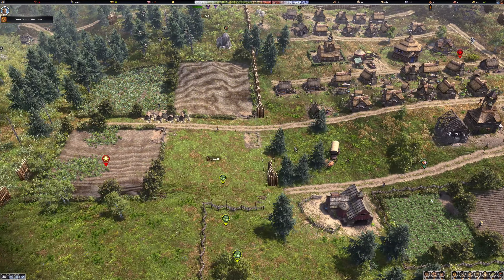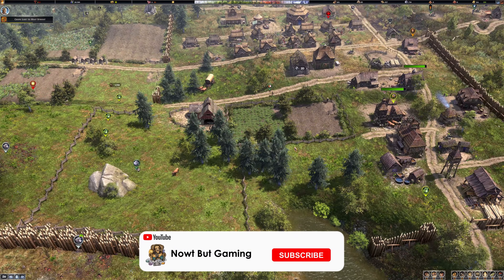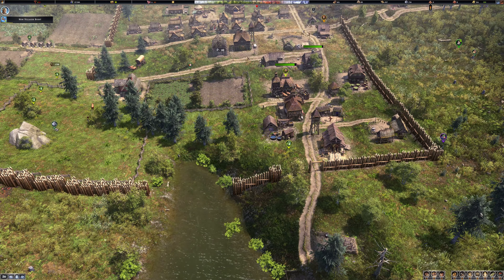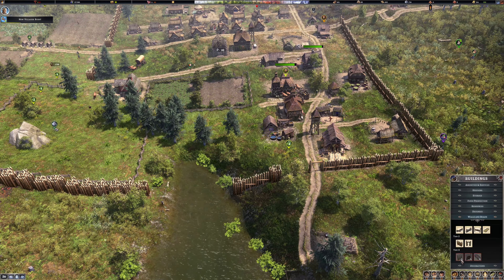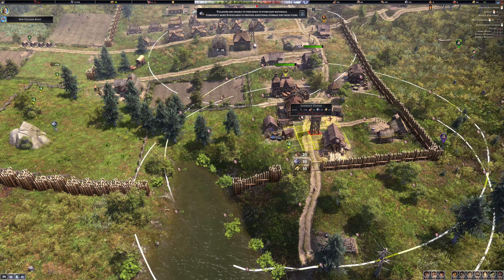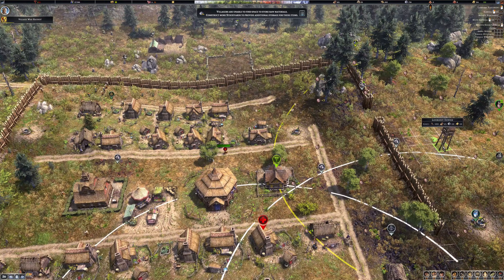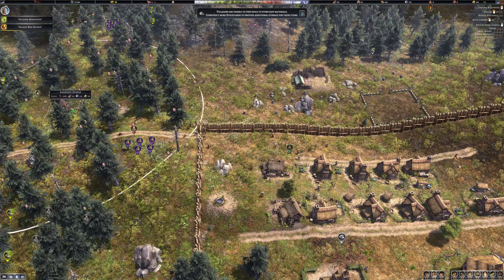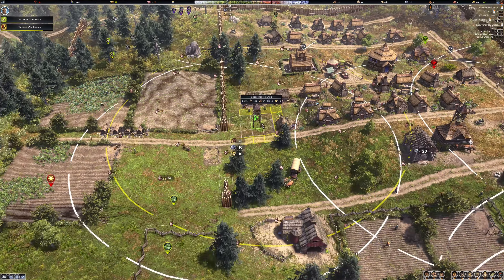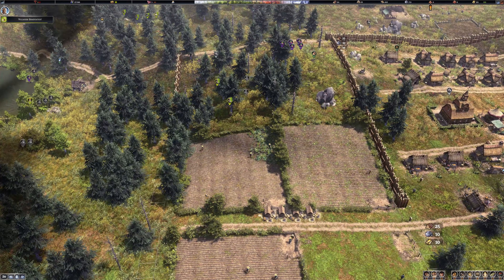Oh, heat stress on the crops — there's a lot of things going on, too many things at the same time. I definitely need the defenses. In that case I better start putting up towers — one at each gate, at least for now. The trouble is it costs money to look after these things because you've got to pay the soldiers to guard them.